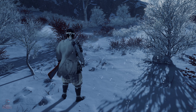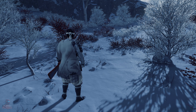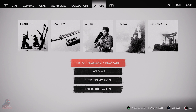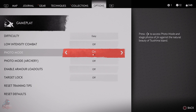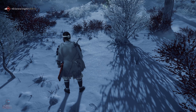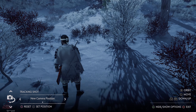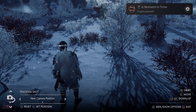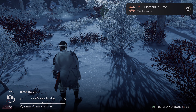Before you try to get the trophy, enable photo mode: go to Options, then Gameplay, and set Photo Mode to on. Then click the right D-pad button, go to camera portions, and there you go — the 'A Moment in Time' trophy is earned.